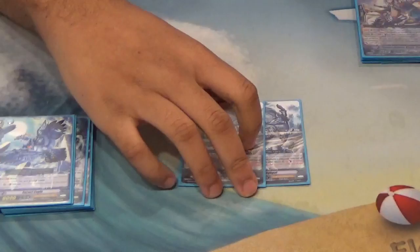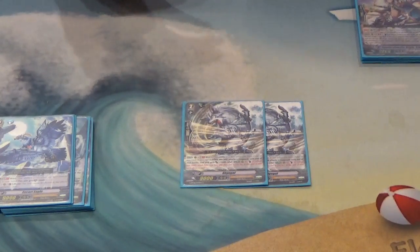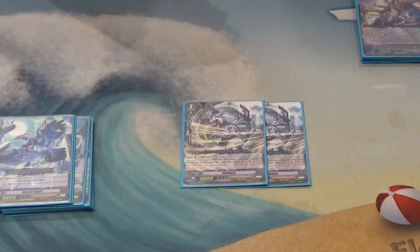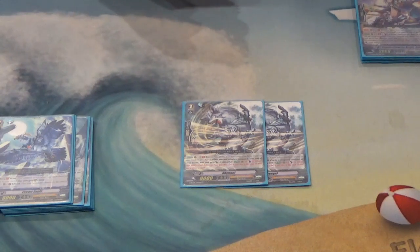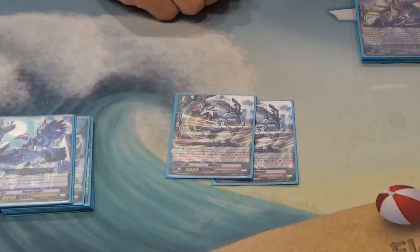Then we have Shine Goal, with a similar ability to Knight of Fragment. If you're in Brave, he gains 2,000 power. The red text says: if you counterblast one and his attack hits, at end of turn you can draw a card. It's worded as end of turn so it doesn't knock you out of Brave mid-turn. It's another card opponents will want to guard so you don't get a free draw for counterblast one. He's also 11k, so automatically a 5,000 shield.